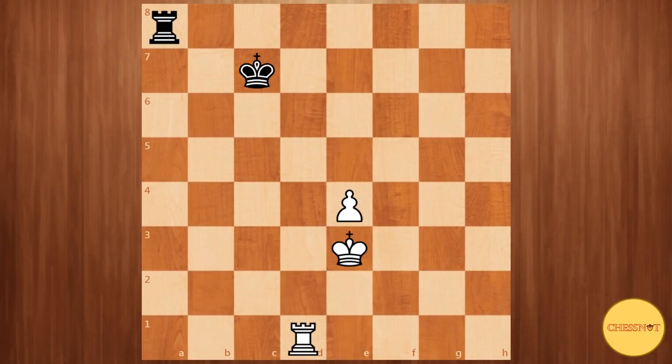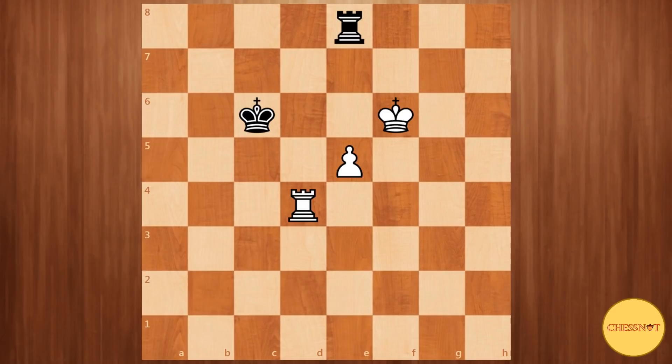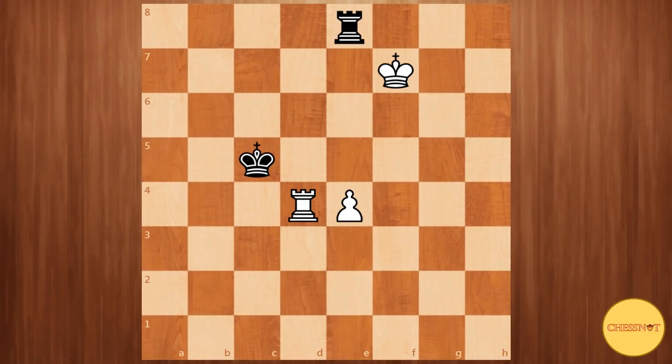What happens if it's white to move? White to move would win due to the fact that black cannot utilize the defensive resource of king c5 to chase away the rook on d4. King f4, rook f8 check, king f5, rook f8 check, king g6, rook to e8, rook to d4, and here king c5 is impossible. If king c6, simply king f7, king f6, rook e8 and e5 wins. With the pawn on the 5th rank, one file of separation is sufficient to win the game. King c5 would lose the game after rook d5 check, followed by picking up the rook.